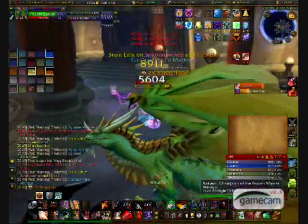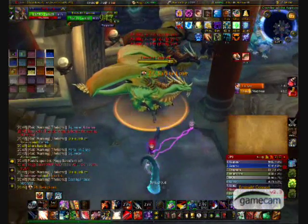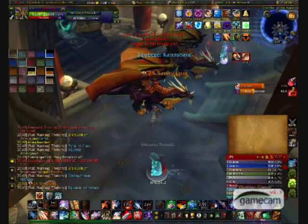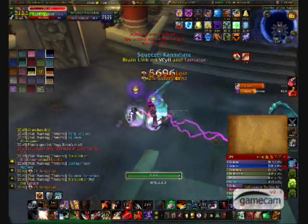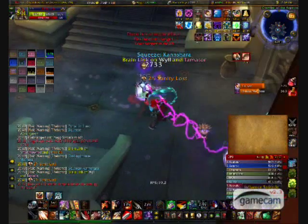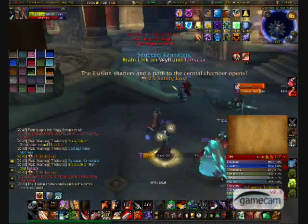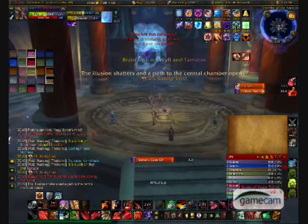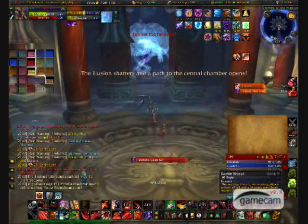Finally, in Phase 2, Sara has a few new abilities: a chain lightning ability, a fear, a beam that follows the feared player, and Brain Link. Brain Link occurs on two raid members — these two cannot go more than 20 yards apart from each other or they will begin to take damage. A beam between the two players signifies Brain Link. A yellowish beam means you're within range; a red beam means you're too far apart.